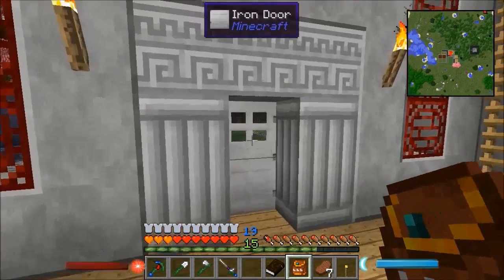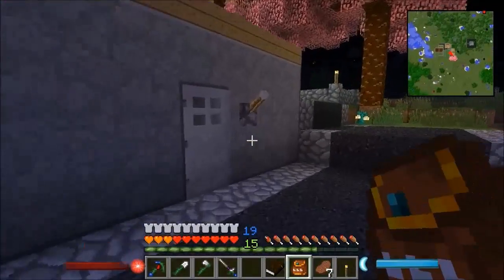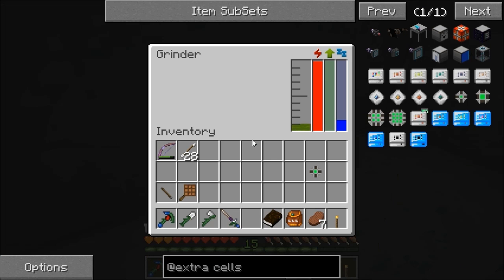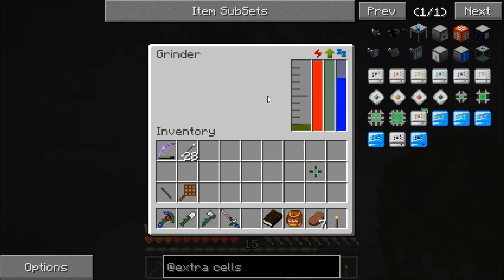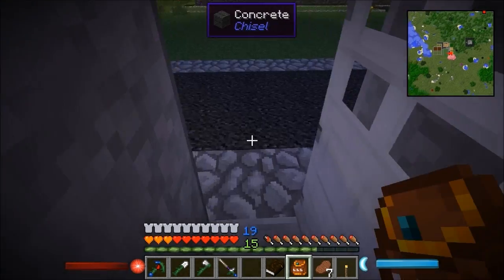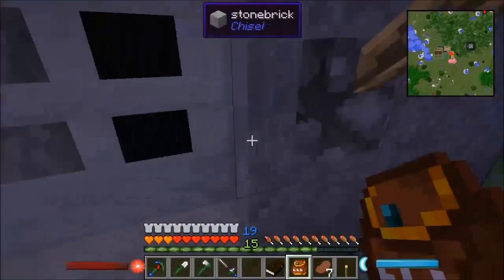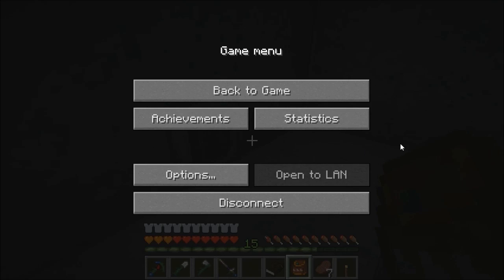What we're going to be able to do with this is store fluid in our ME network. If we look in here - there we go - we've got some mob essence. So the fluid storage cell is going to be able to store mob essence in the ME network, which is pretty awesome.